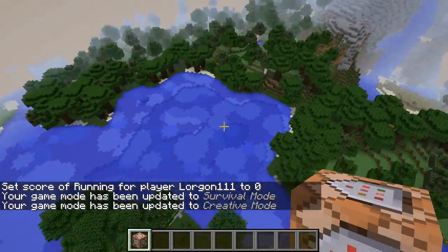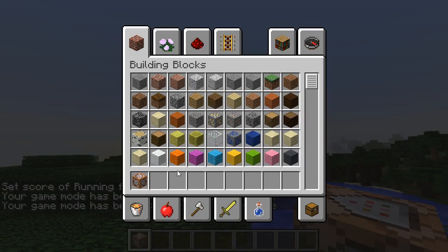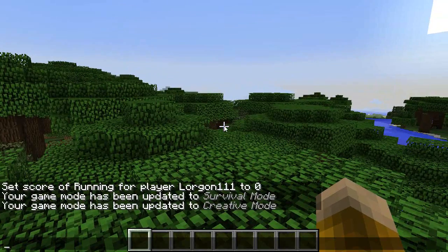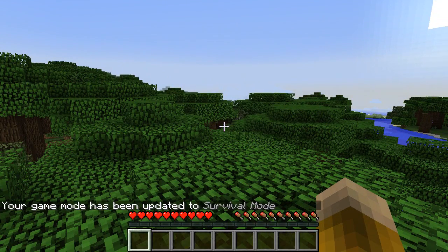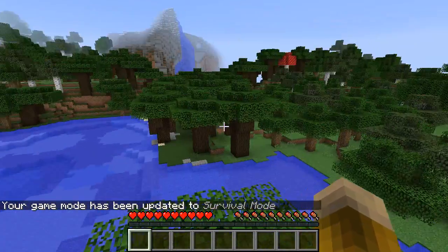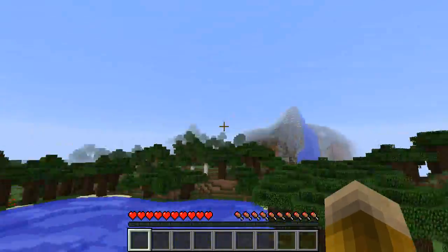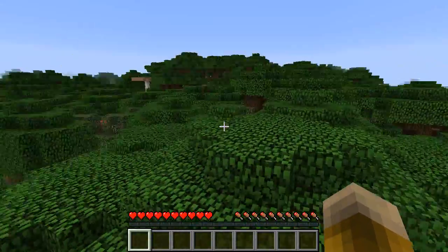Finally, once 'radius completed so far' has become a large enough number and you've generated as many chunks as you want, you can run: scoreboard players set @a running 0 to say that you're done. That will teleport you back to zero zero, erase all the command block contraption, and reset the daytime to zero. You could simply get rid of the command block you're holding and type gamemode 0 to put yourself in survival mode and start playing Minecraft like normal. Except now each time you step over the horizon, you won't experience the lag of the world generator, since we've generated a number of chunks all around spawn.